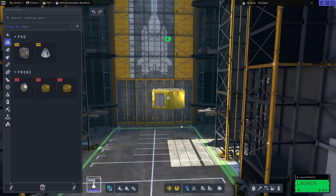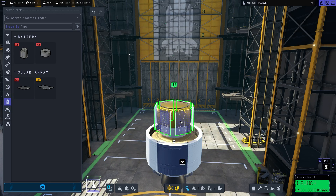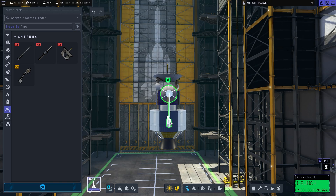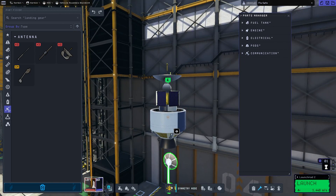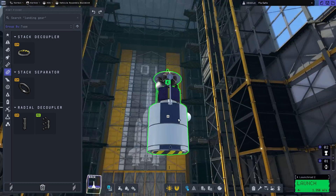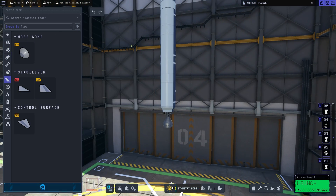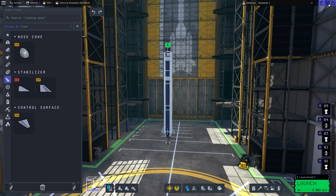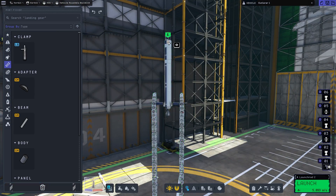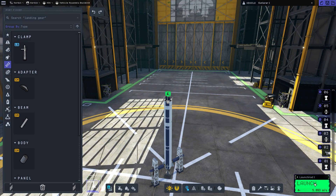Now with this probe or satellite I'm going to send to the Moon, there are a couple things I want to make sure I have: a nice small upper stage to help put it into orbit and make orbital adjustments, a high-gain antenna, and some extra antennas — one, it looks kind of cool, and maybe there are some possibilities in the future for relaying. I'm going to use a decoupler, because as we saw in the last episode with poor Bill, separators tend to have a negative effect on staging. I named this the Explorer 1.